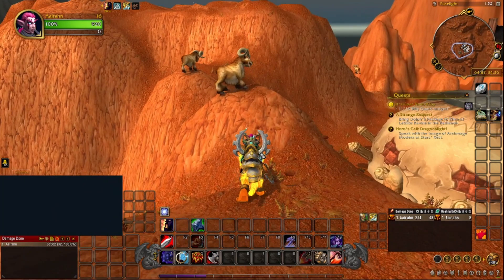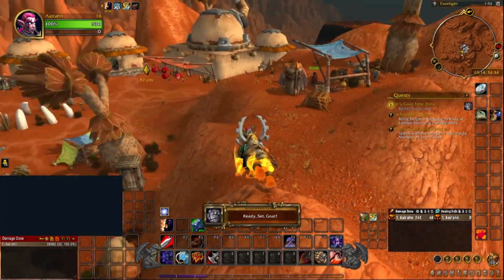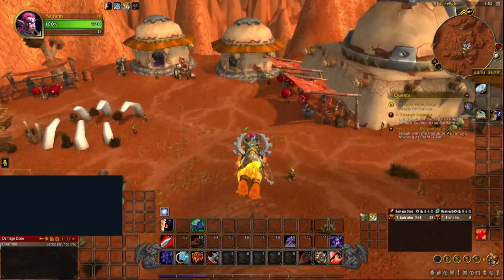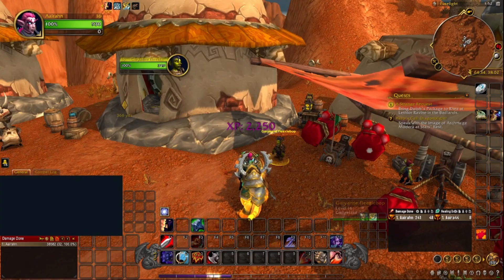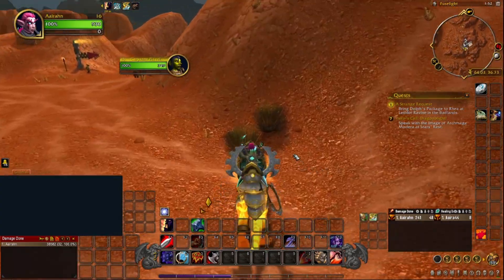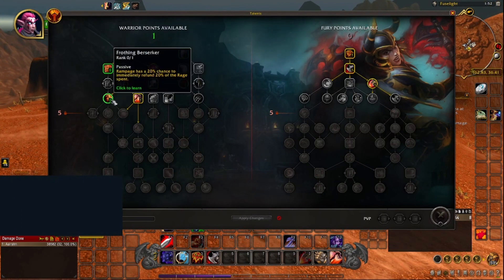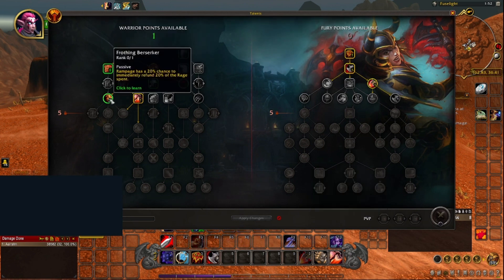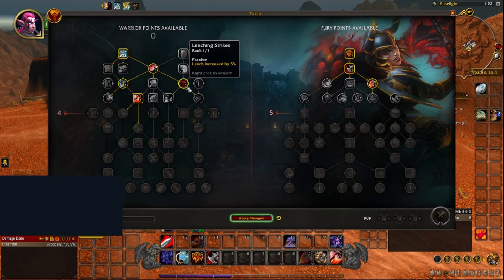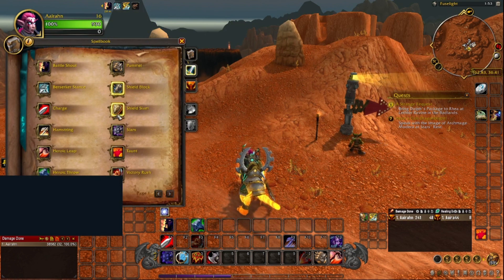Our next talent point — you know what, we want to keep it easy and keep passives. Let's just take Reaching Strikes. For more health, we're just going to be healthy and fast — that's the entire build, guys.